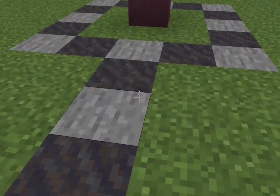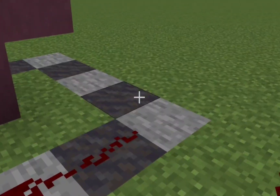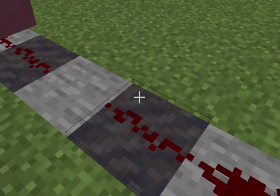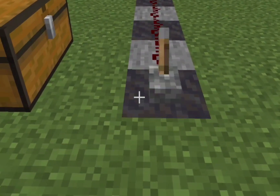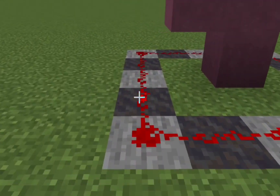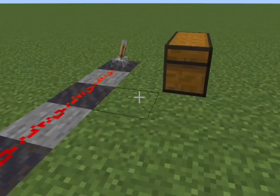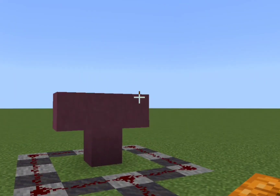And now the redstone, which is the most important part. Great, now we can continue. We need to place the lever first — I'm just checking if it works. Yes, it works! Okay, now we need the pumpkin on the top.